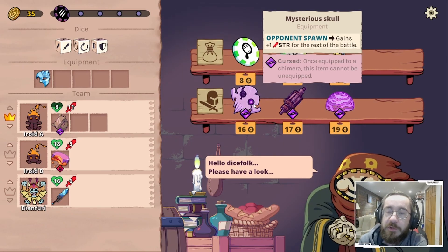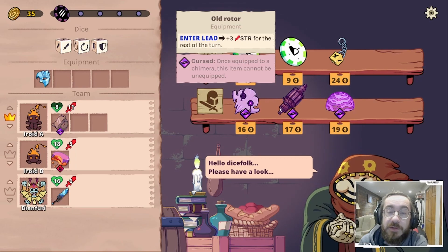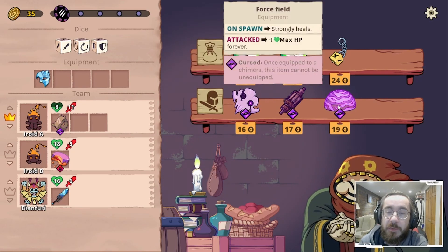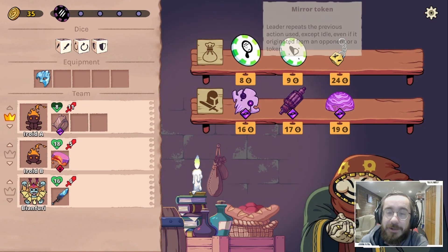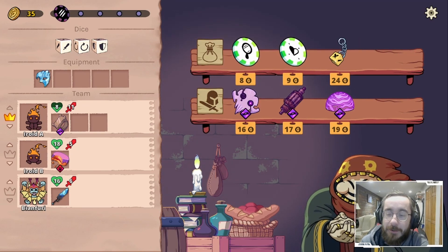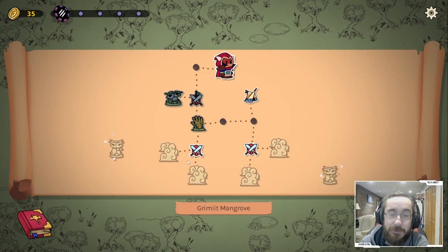Opponent spawn gains plus one strength for the rest of the battle. Enters lead: plus three for the rest of the turn. On spawn: strongly heals when attacks minus one max — oh, I'm not a fan of that at all, mirror token. Not a fan of that one at all.